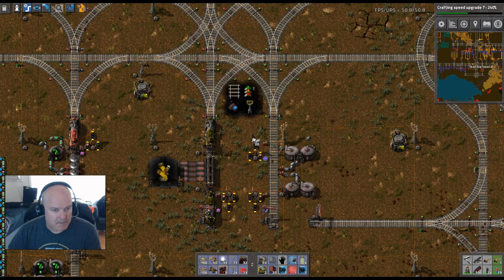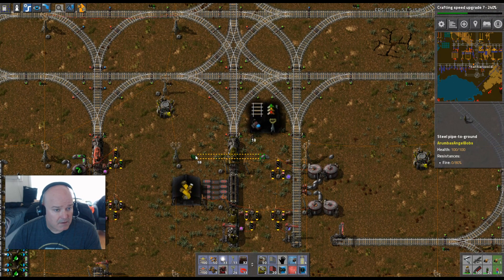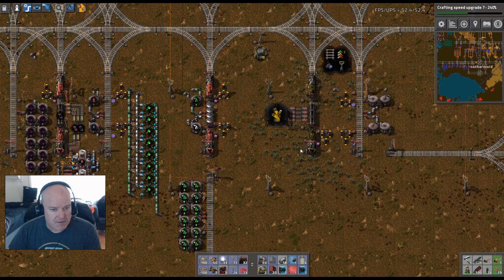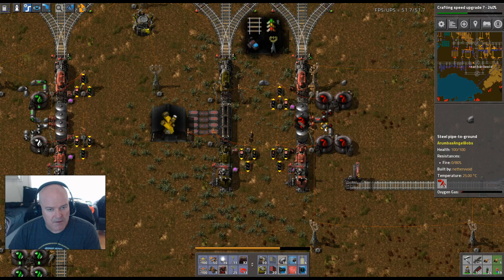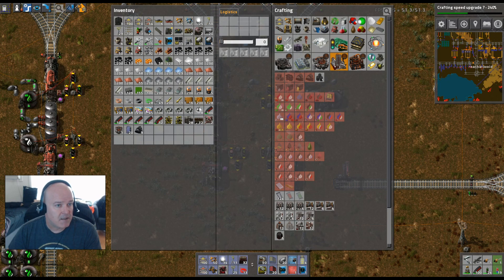We'll want the undergrounds right here. Having stuff in the middle is fine because we're not going to be driving through here. Let's think about how we're going to build this first, then pipe in our oxygen. We probably don't want this output here, so let's take that out. The oxygen is flowing into both — we need to pick this up because this side is supposed to be hydrogen.